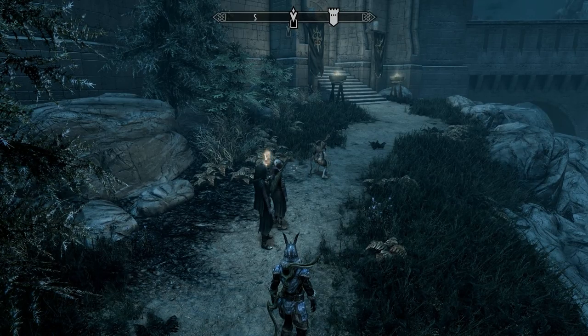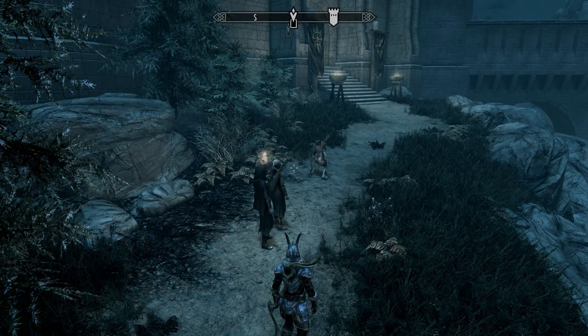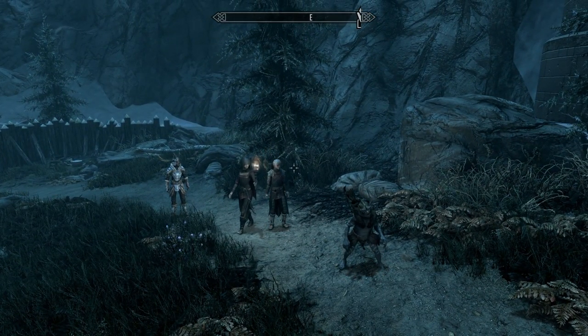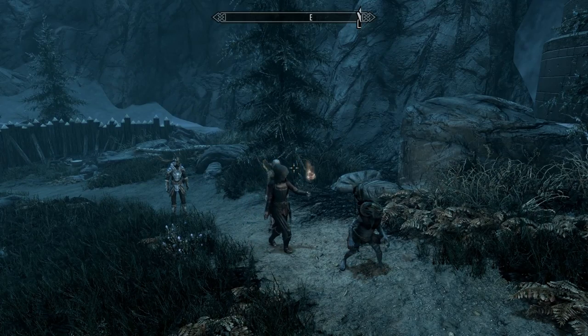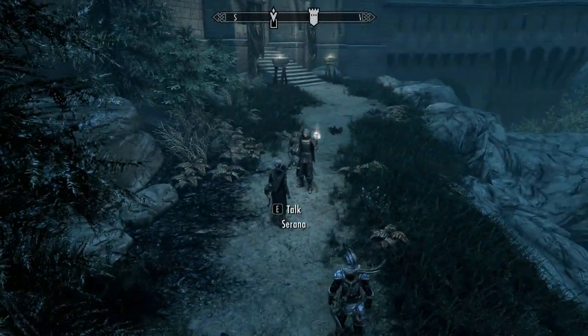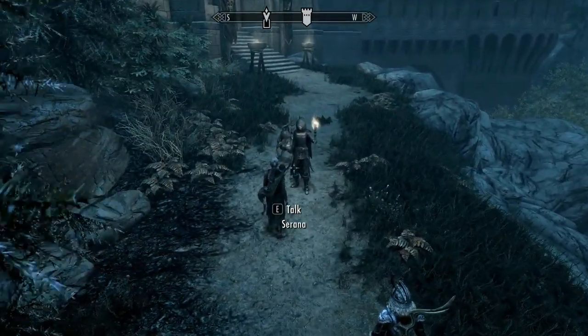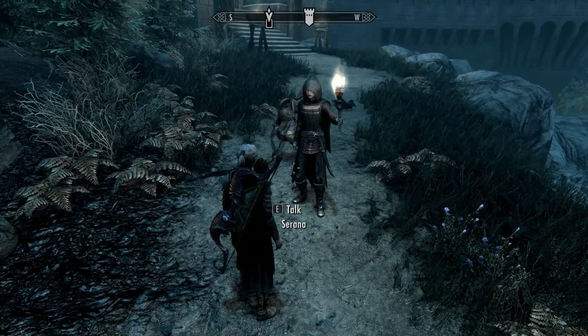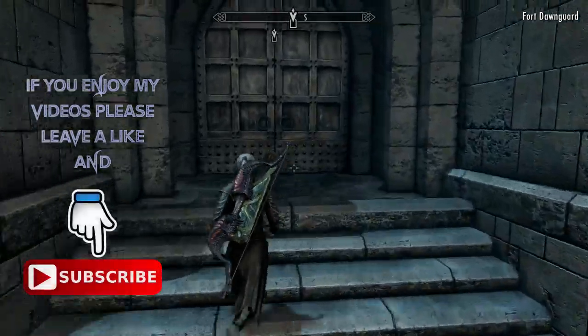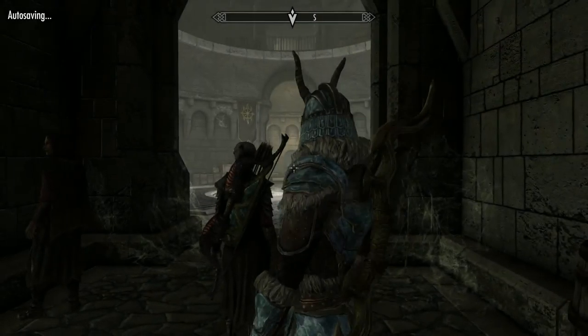Hey, how's it going and welcome back to the channel — Skyrim and the Dawnguard DLC quick and dirty playthrough. Having braved the Soul Cairn in the Beyond Death quest, we've got the Elder Scroll we needed. That plus Serana's scroll and the one we have for the main questline allows us to go and see Dexion in Fort Dawnguard and start the Unseen Visions quest. Let's go find good old Dexion.